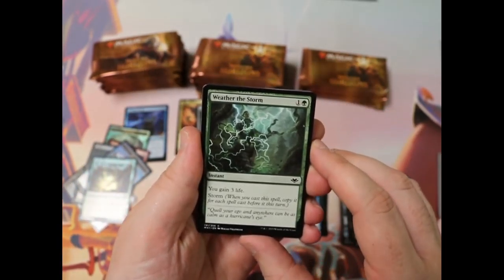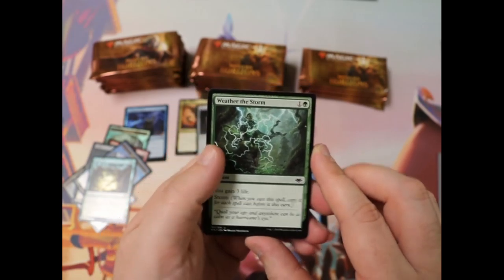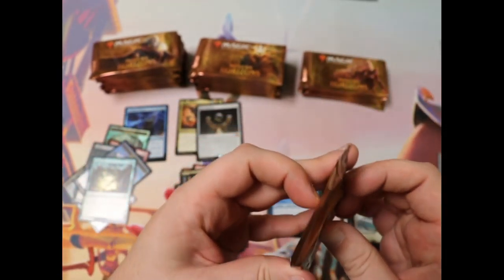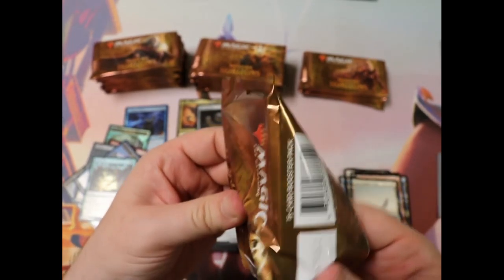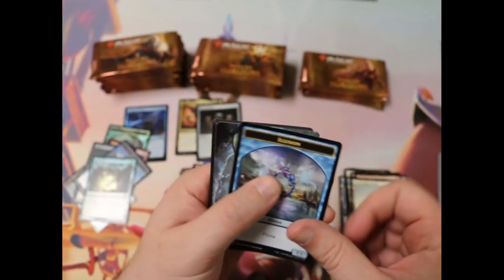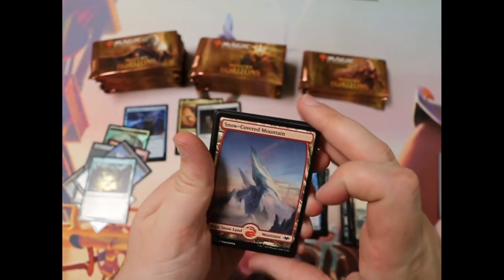Gotta love storm hate. Just mess with someone who casts a Grapeshot and you can just say, instead of that, I'm just gonna gain three life for every spell that you cast. And your Grapeshot does nothing. In fact, I've now gained two life for every one that Grapeshot has taken from you. So that's a really neat hate card. Those art cards were a great idea.